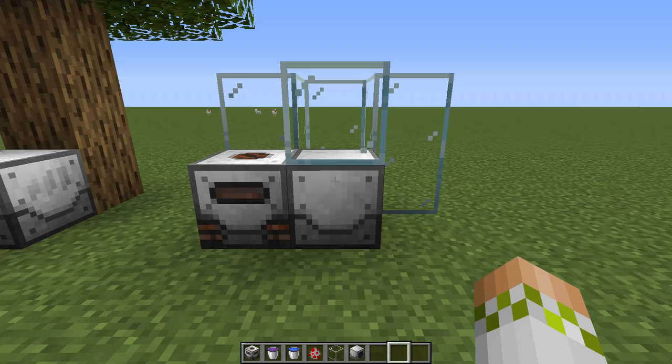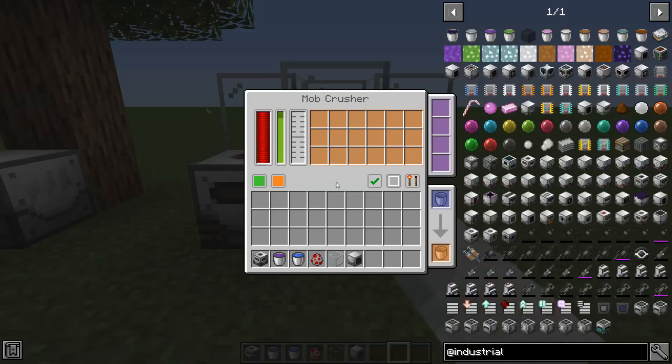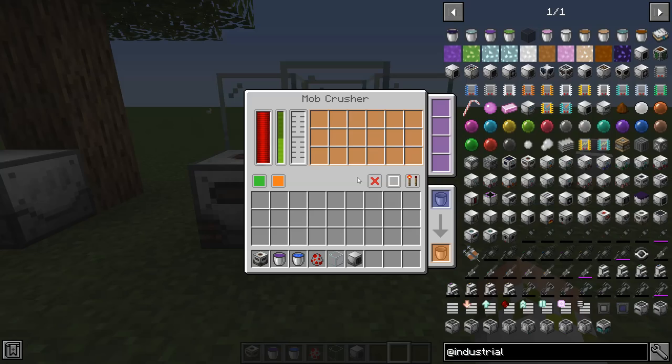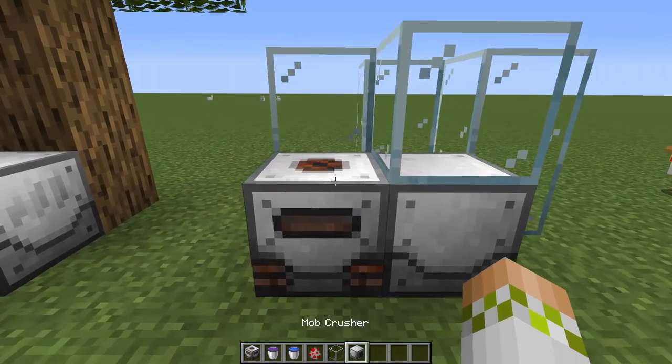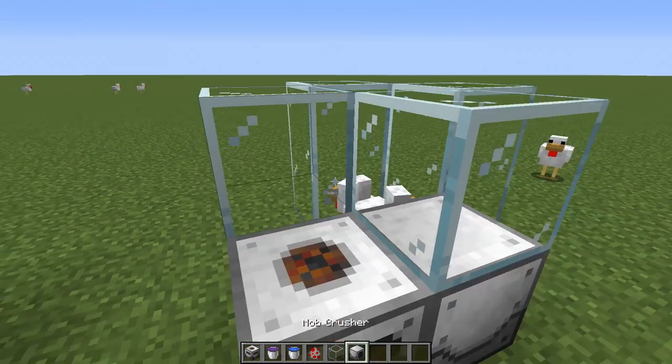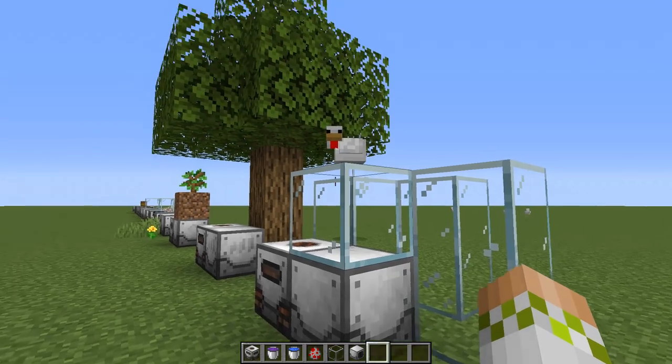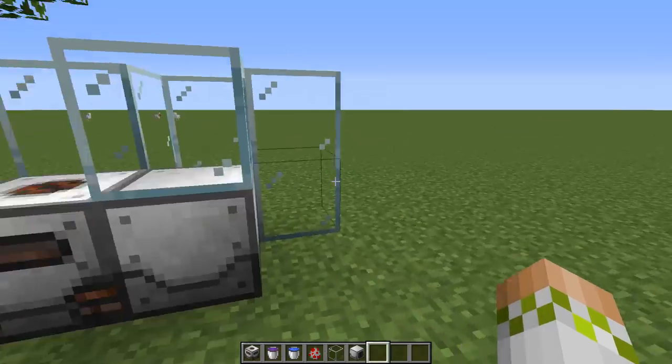Now the first mob killing machine - the Mob Crusher. This is a very interesting machine because it gives you both essence and drops from mobs it kills, just like a player doing it. You have the option of adjusting it to a different setting that produces no essence but gives mobs a chance of having looting applied for more item drops. On the essence and drops setting, we spawn some chickens and watch it go to town - it kills them, we get a little bit of essence, some raw chicken and feathers.